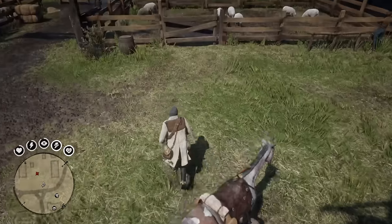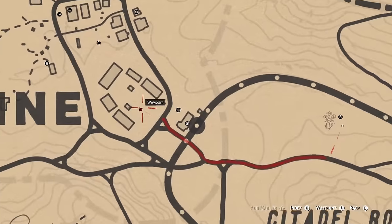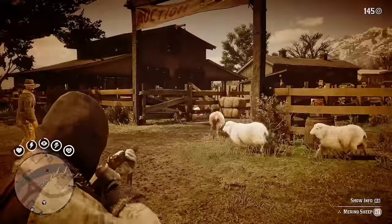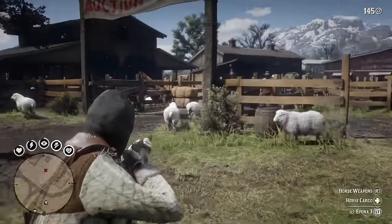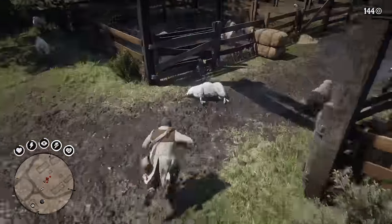Next up is that perfect sheep hide, and like the goat, we can simply head to this area in Valentine to find a bunch of sheep guaranteed. Find a three-star sheep, and since sheep are also large animals, take it out with a rifle to yield that perfect drop.